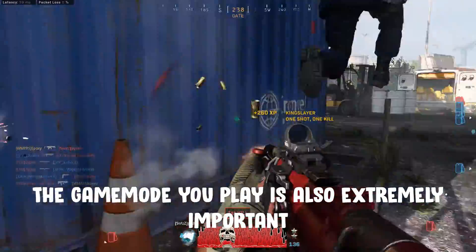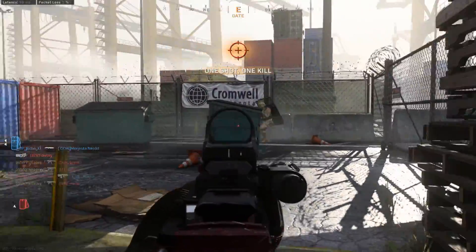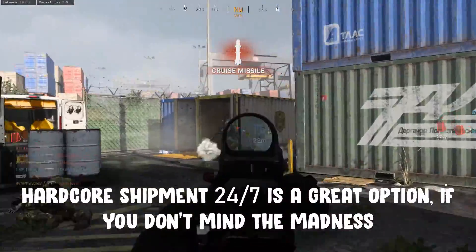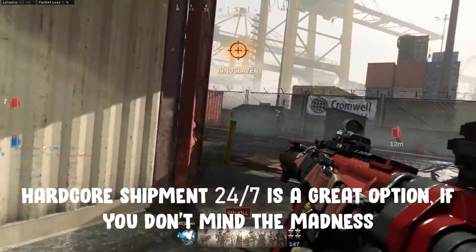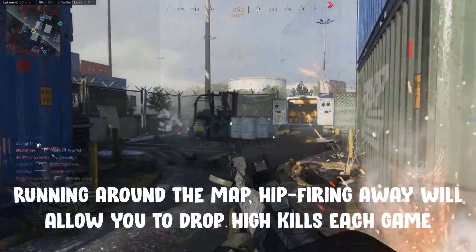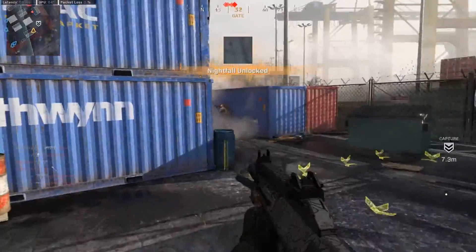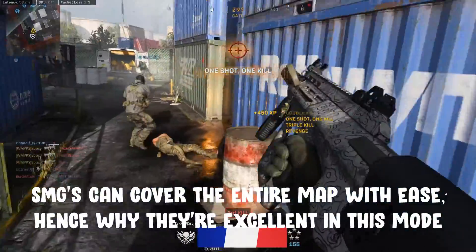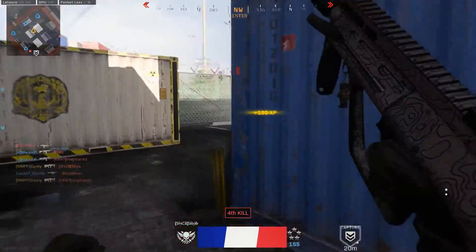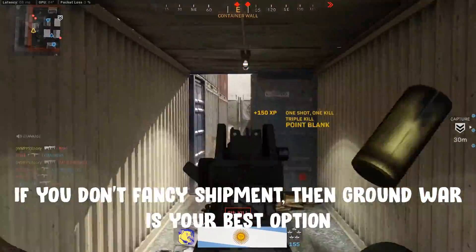Which game mode you play will make a huge difference to how fast you get these guns gold. If the playlist is there and you don't mind the absolute madness, Hardcore Shipment 24-7 is a great option. All you have to do is sprint around the map, hip firing away, and you'll rack up kills no problem. SMGs can cover the entire map without any trouble, so you can comfortably shoot at anyone you see.